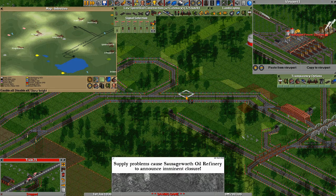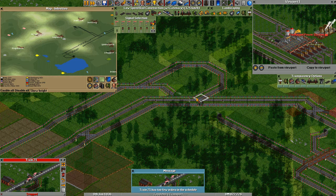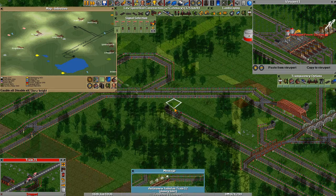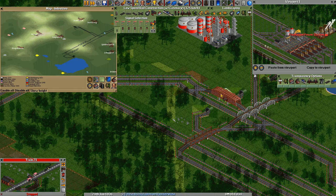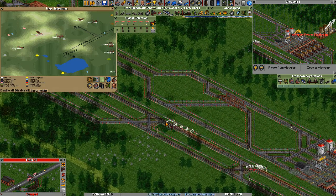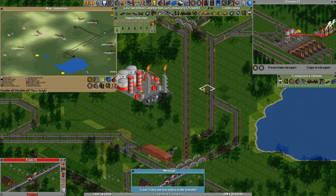A little bit more signals for this line and this line. We need an exit here maybe — not really. I don't know which way they are going. This might cause some trains to go this way and take the route through the station. But this part is not really full these days, because the gems are mainly here on this single line.